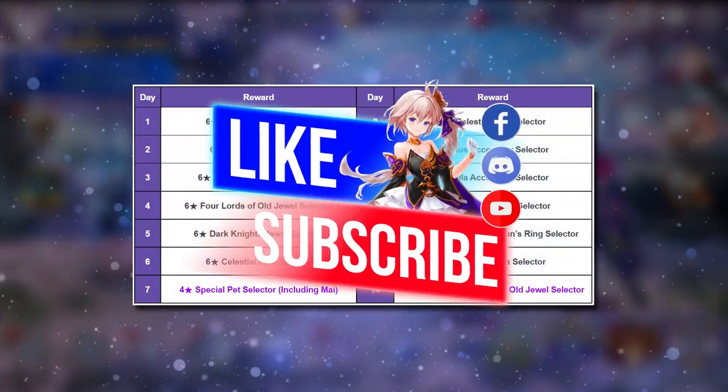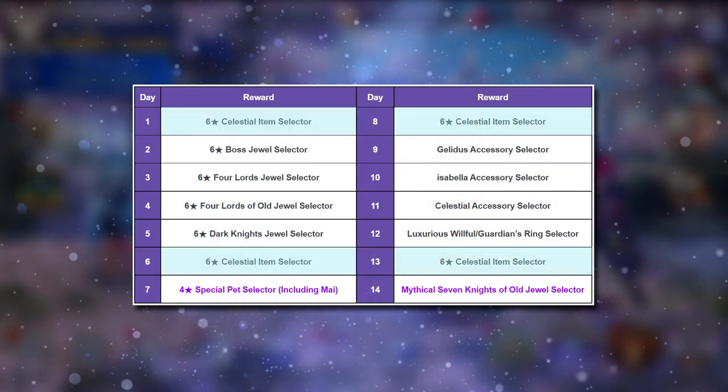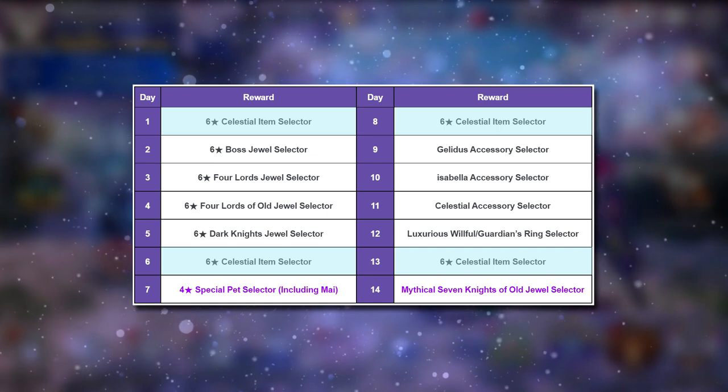First off, you'll get Celestial Items — four Celestial Item selectors in fact. And they will be spread out on Day 1, 6, 8, and 13.